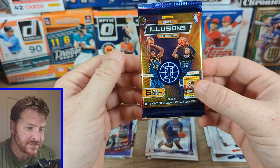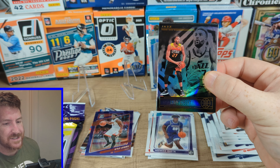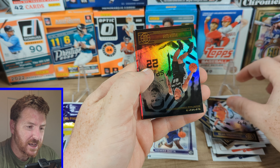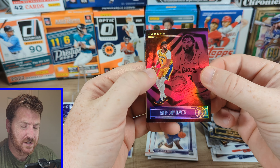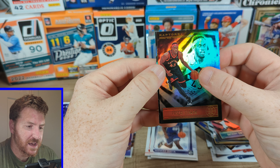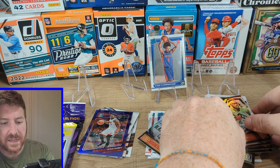All right, let's do Illusions 2021. Man, that is a bummer. Rudy Gobert, Boban, Rudy Gay. What do we got here though? Lakers pink or red — Anthony Davis. Pascal, and our rookie is CJ Ellaby. Oh my God, what a bummer.